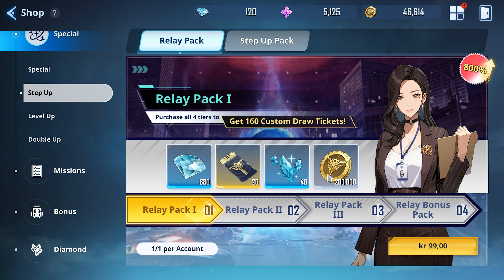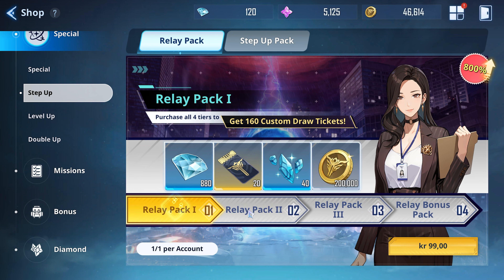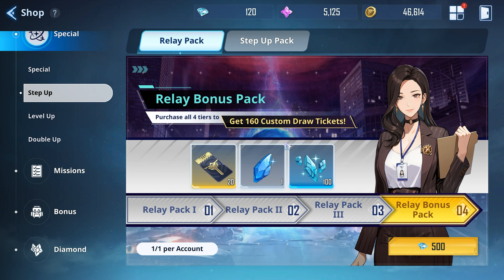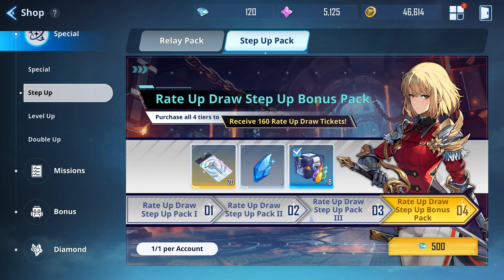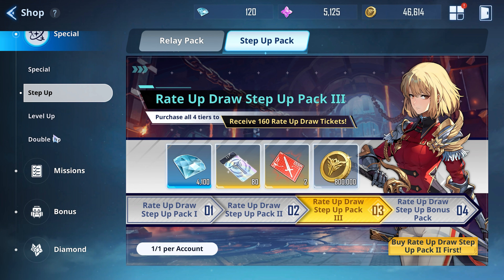The gold from these packages is huge — gold is a big crunch in this game. Being able to get all that extra gold is going to be massive for you. The crystals as well, in general, will be really good for being able to buy whatever you want in the shop for gems. These packages are really good: great for gold, good for resources. So if you want to spend about $100, get these.